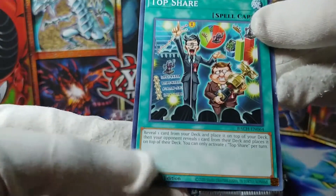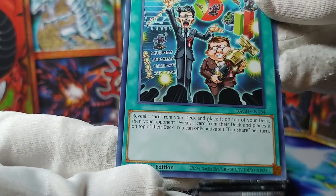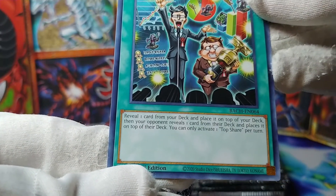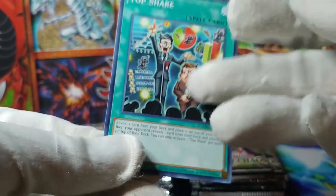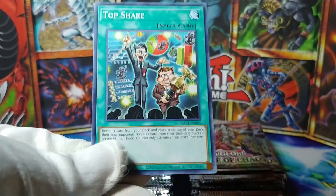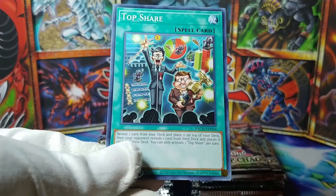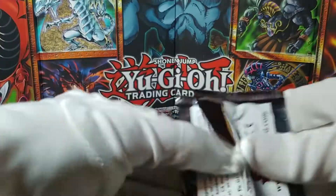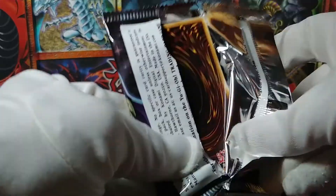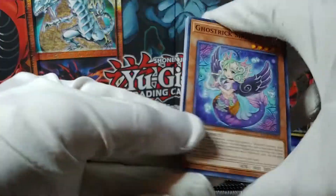What is this? Reveal a card from your deck, place it on top of your deck, then your opponent reveals a card from their deck and places it on top of their deck. I could see this being used — any card from your deck, place it on top, you just need some way to draw it. This seems like a good common. And I kind of want a playset, and I feel like I'll get one in this box. Otherwise I will have to spend, like, 10 cents buying one.